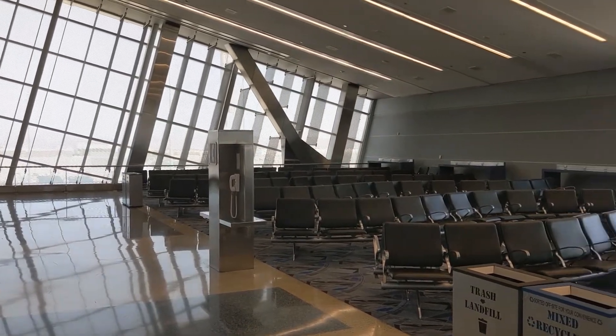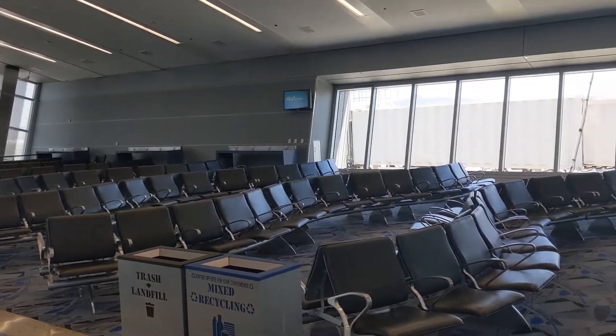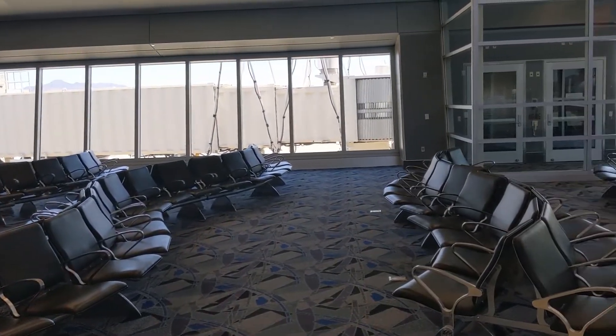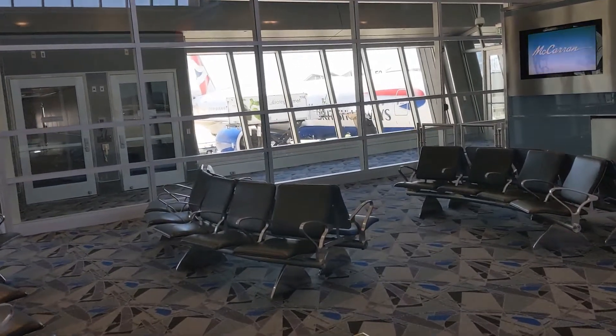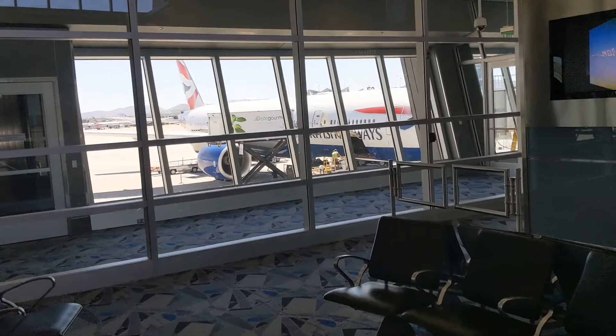Inside the departure lounge, there is ample seating. This is gate E1, Terminal 3, of course — for those of you who know Las Vegas. And in gate E2, there is a British Airways plane getting ready for its flight to Gatwick.